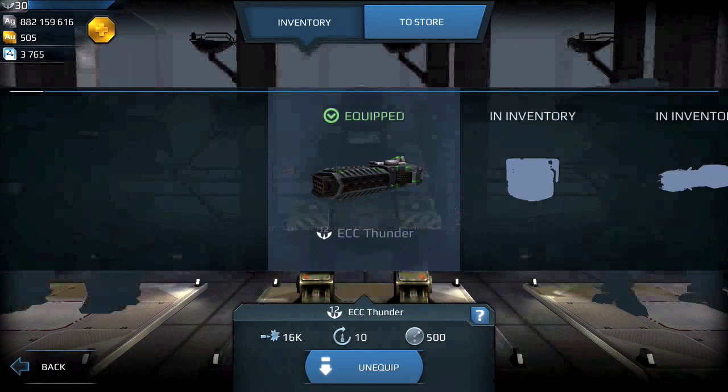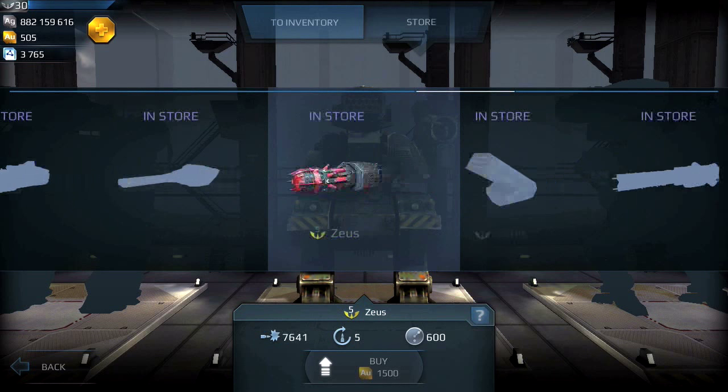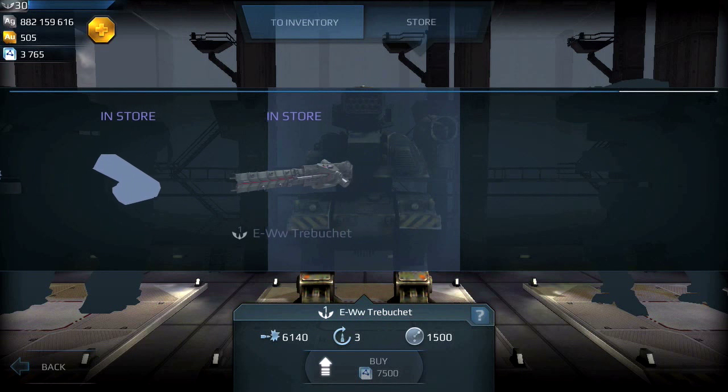The next is the Trebuchet, which is the heavy weapon. Going to the store, when I look this up it costs 7500 workshop points, so I would have to save up for this weapon as well.